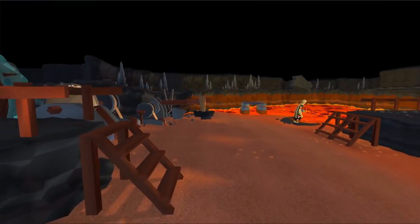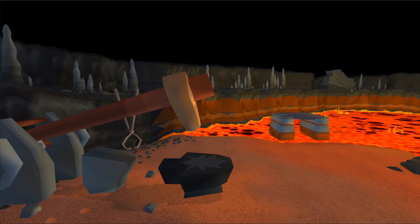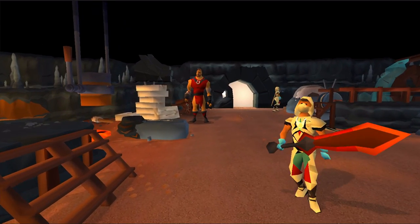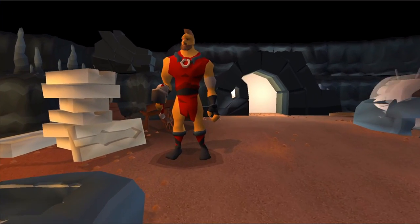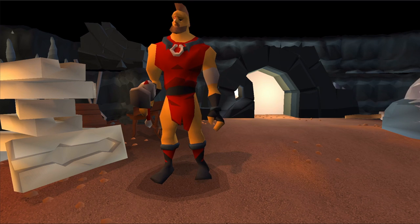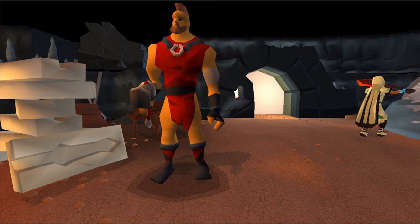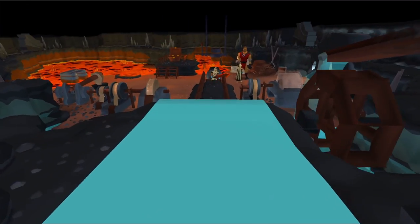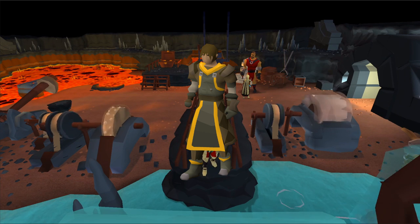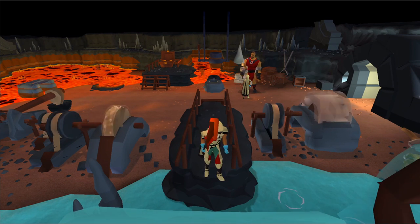Smithing has been one of the most boring and neglected skills in Old School RuneScape for a very long time. While Jagex knew this, they also knew that the community would vehemently oppose a smithing rework like that in RuneScape 3. Their solution was the Giant's Foundry — an engaging smithing minigame that sees you smithing massive blades for the giants to teach them about their past as smiths. It offers decent experience rates and a new smithing outfit that really helps with anvil training. Let's talk about the Giant's Foundry minigame.